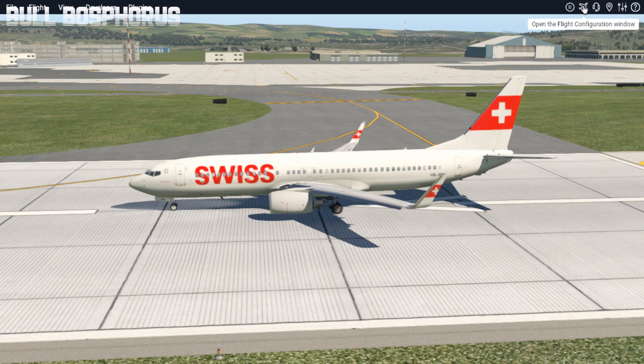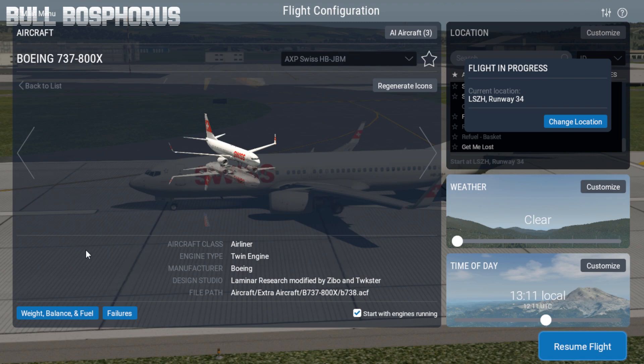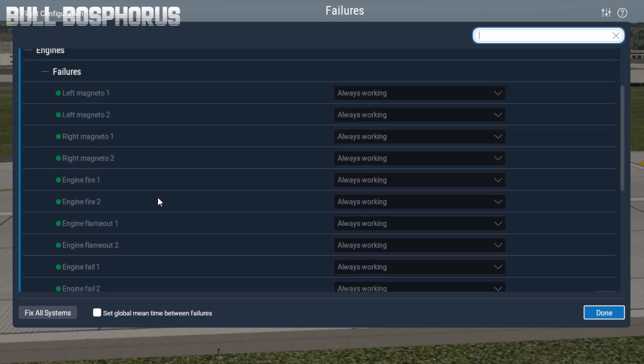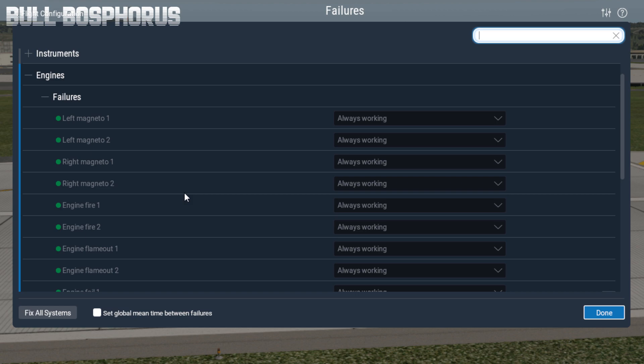First of all, go to the top of the menu and hit the configuration window. Select your aircraft and press customize, then go to Failures and hit Engines. In the drop-down menu you can select the failures — there are a lot of choices. To make the engine failure, we're going to do three things. The first is Engine Fire One, meaning engine one is going to fire up.